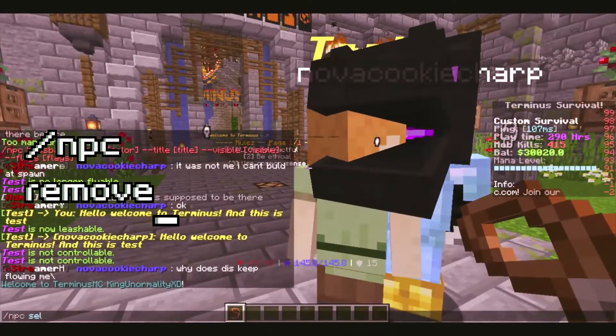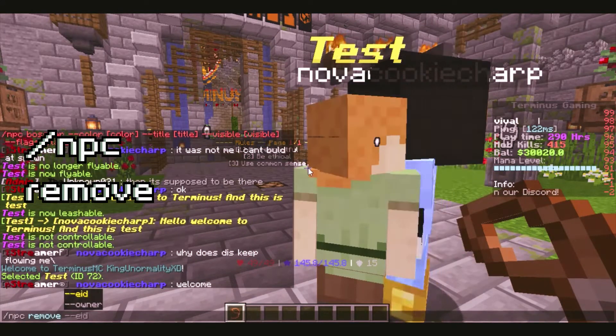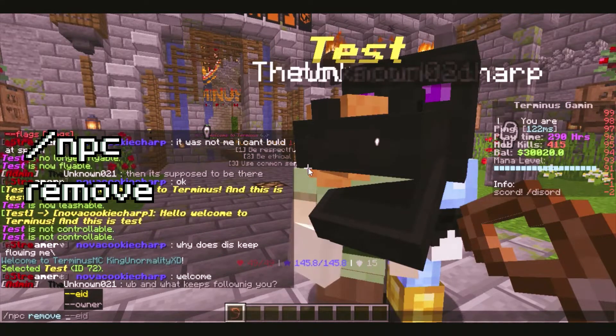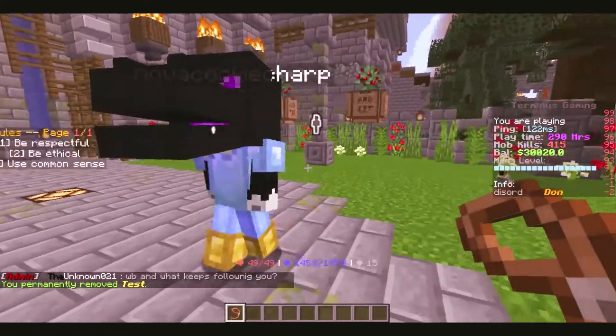Anytime you don't want your NPC there anymore, you could simply get rid of him by doing /npc remove, and bada bing bada boom — he is gone. Goodbye test.